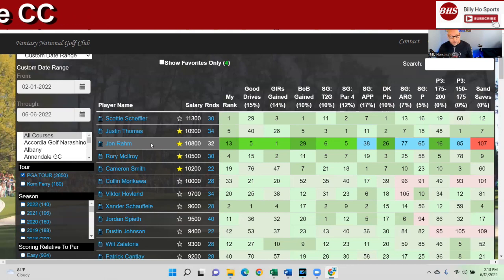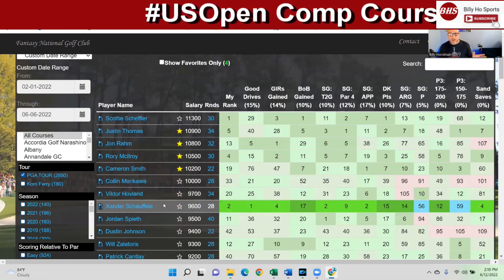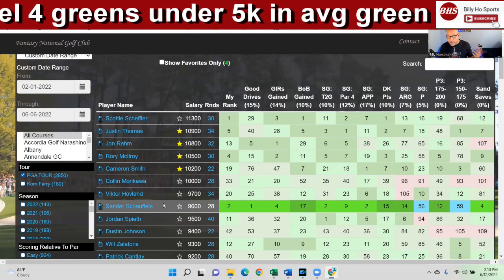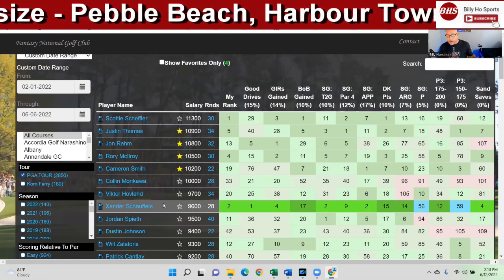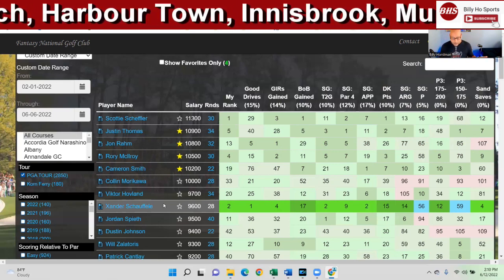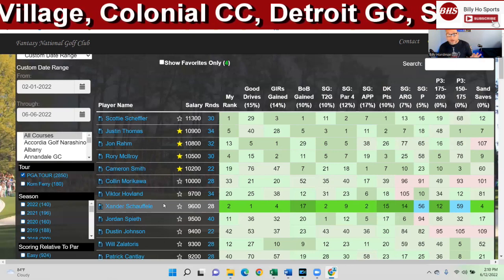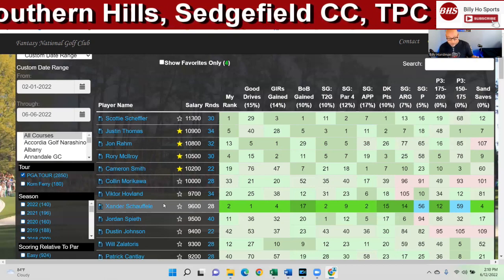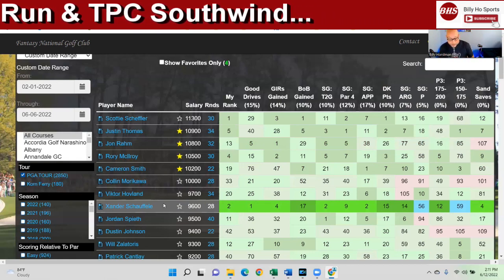Xander is solid across the board — just getting it done, everything but winning. I don't count the Zurich Classic because that's a partnership, but it was a win. His strokes gained approach, sand saves, long irons — the dude's just solid. Spieth is another one. If you think he's still got the driver off the tee, he seems to have found the putter a little bit, and he's really good on POA as well. He was plus five putting at Memorial, so I think he may have found it.